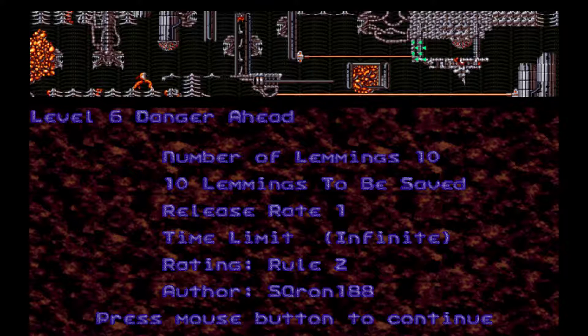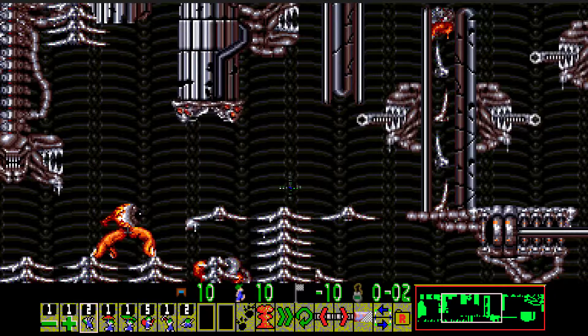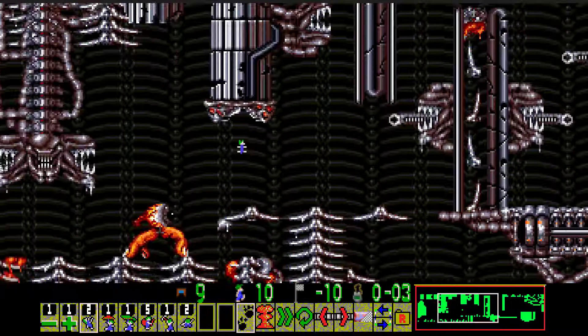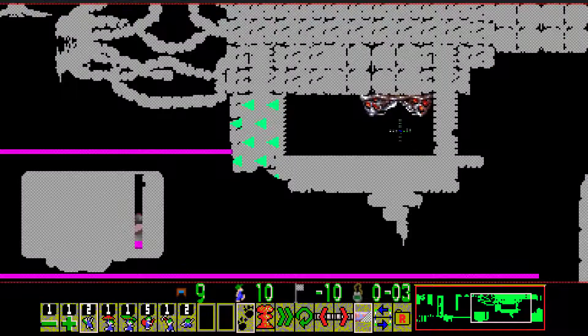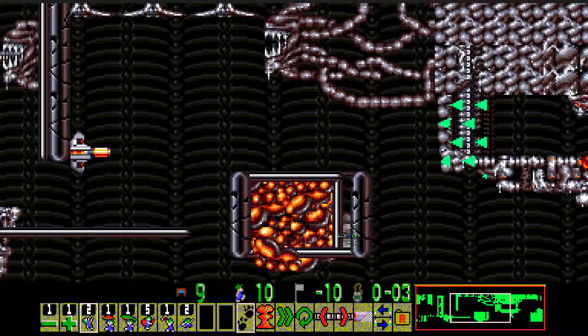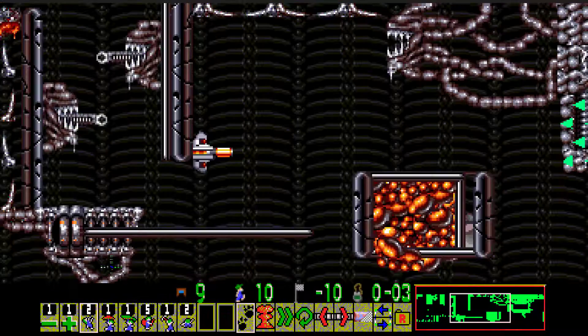And we're moving on to level number 6, Danger Head by SQ1. 10 lemmings, we need to save all, and this is his new Turrican 2 tileset — so let's see. These are the Head Trees. Okay, creepy music. I noticed the track is bigger, so this must be more than just a loop. The exit needs to be visible a little bit better — I think maybe make it a bit wider. You can barely see the exit.